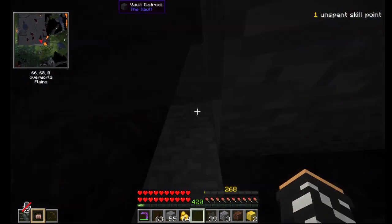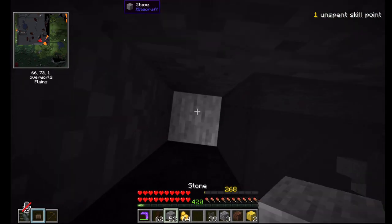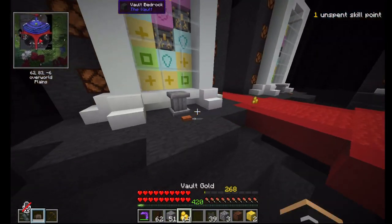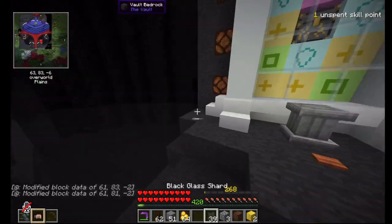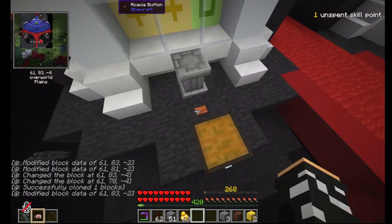Then we can leave the same way we came, and now we have perfect odds. So I can pop in a vault gold and it'll give me only the good rewards.